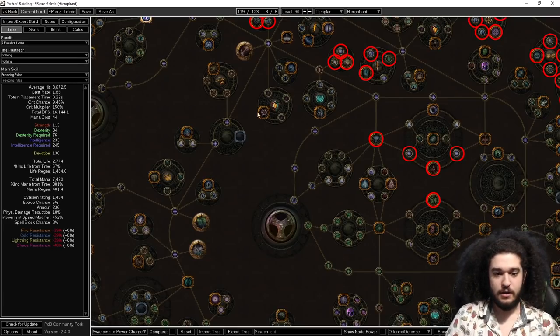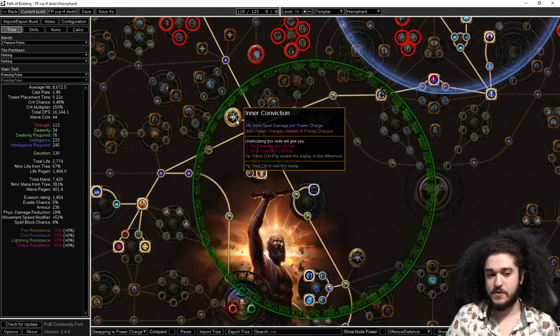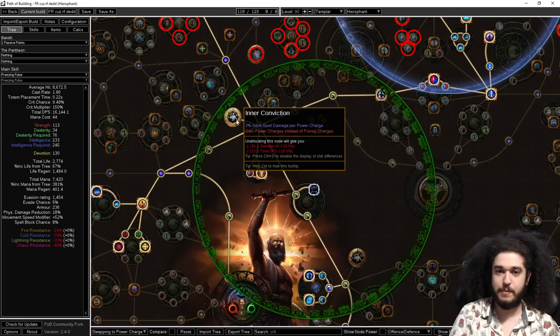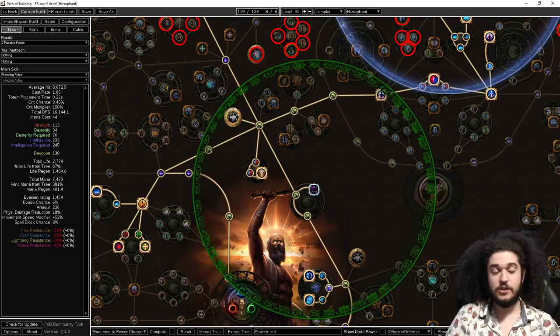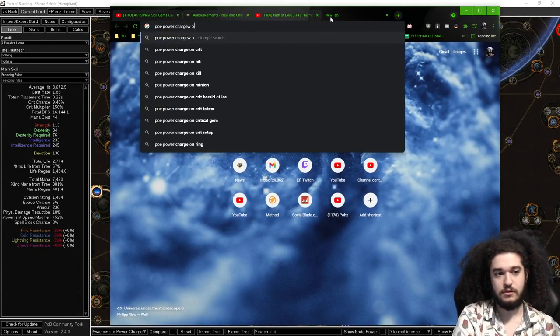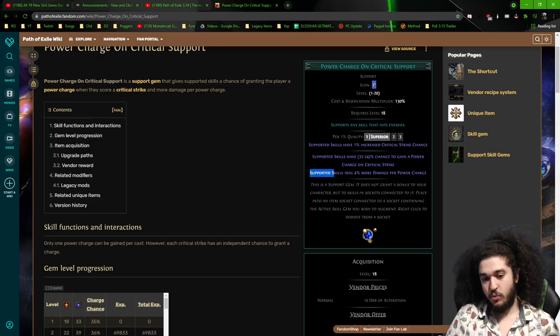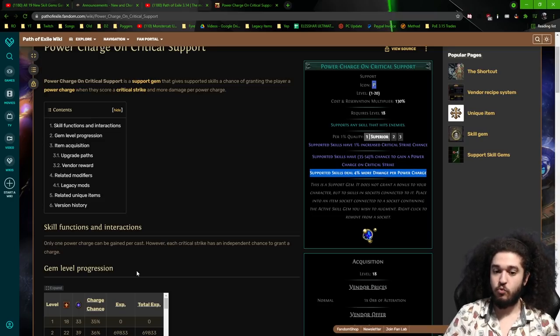Why power charges? With a Cloak of Defiance, Inner Conviction gives you 3% more spell damage per power charge. With ten power charges, that's 30% more spell damage. On top of that, we get to use the support gem Power Charge on Critical Strike. With ten power charges, we get 40% more damage — which is great because support gems have been massively nerfed. So this is a fantastic way to keep up with our damage.